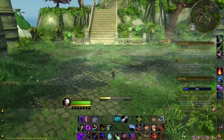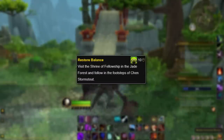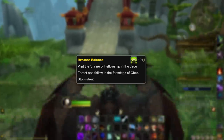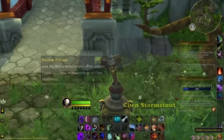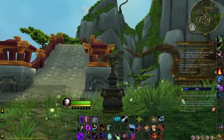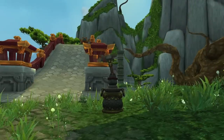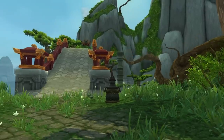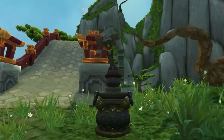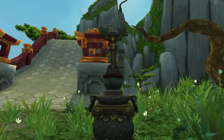Upon straightening the incense burner, the player will earn the achievement Restore Balance. The achievement's description reads: 'Visit the Shrine of Fellowship in the Jade Forest and follow in the footsteps of Chen Stormstout.' The burner eventually resets itself to a broken state, so you can wait around to click it again. It'd be awesome if Blizzard could make the mob cinematic play every time you click the incense burner — clicking on objects to have them play a cinematic is much more interesting and engaging than choosing from a list of dialogue options for some random NPC.